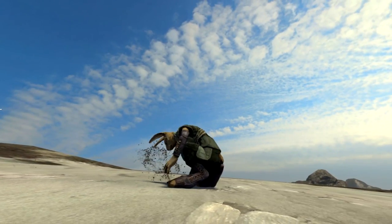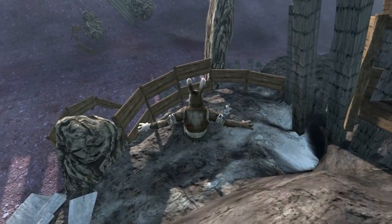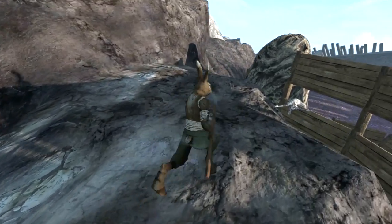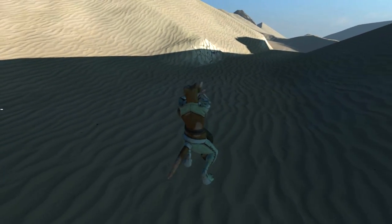To make sneaking more interesting, we're testing the idea of giving each species a different kind of stealth, so rabbits use jumping and surprise attacks, rats use visual camouflage, and cats move very quietly. In this alpha, the cats are much quieter than other races and move faster while sneaking.